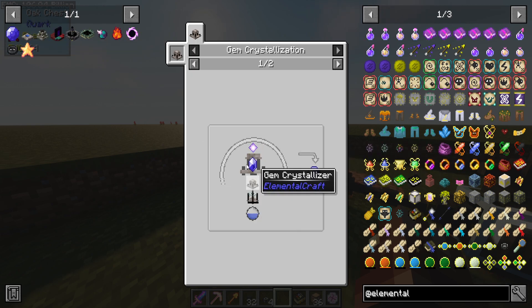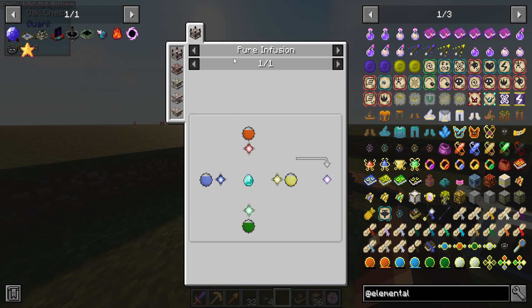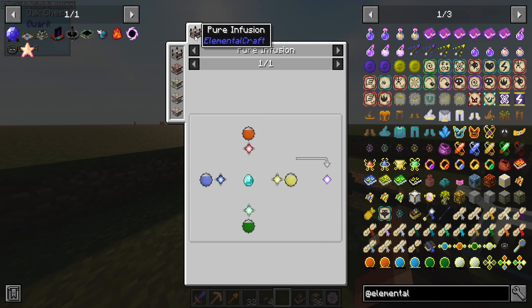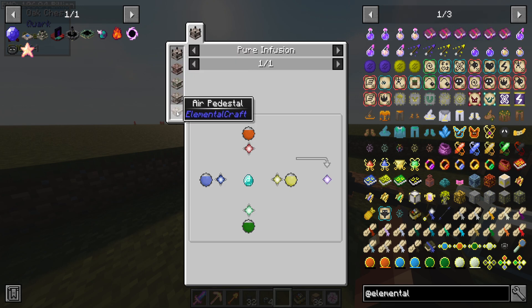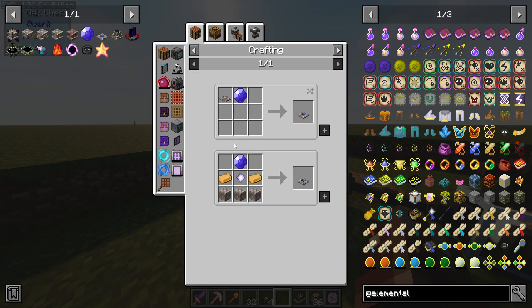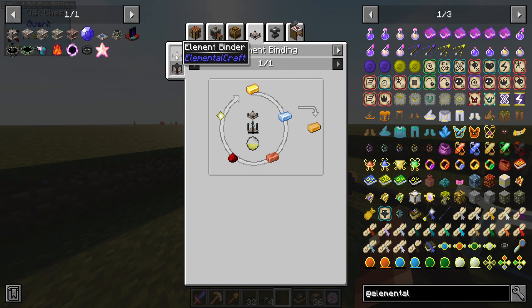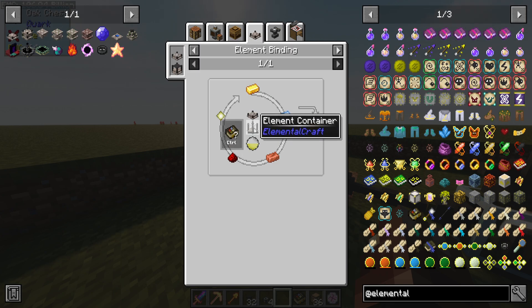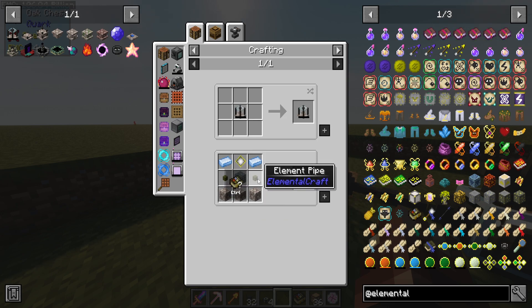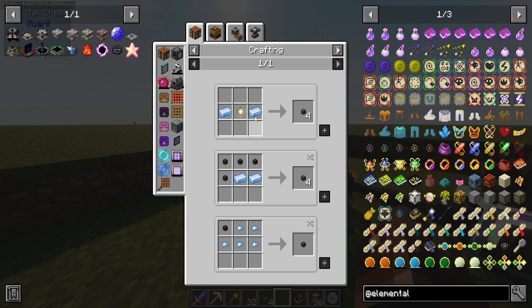We need pure crystals. Fire crystals and diamonds make a pure crystal via infusing, then we need one of each pedestal - fire, water, earth, and air. Swift alloy is done with element binding. The element pipes are done with drenched iron, so I need to make drenched iron, which I believe uses the water node.